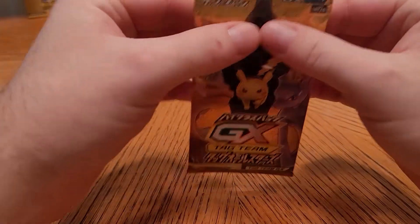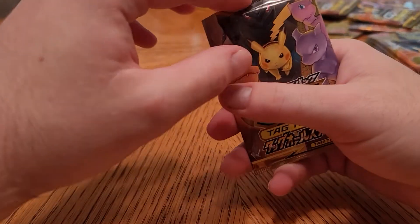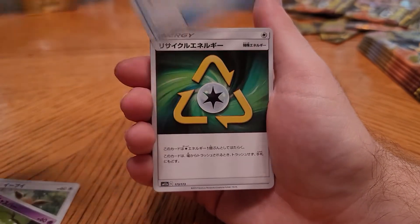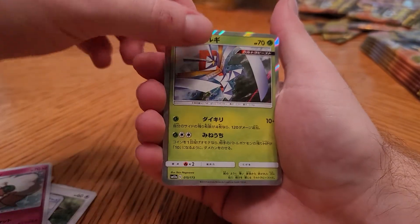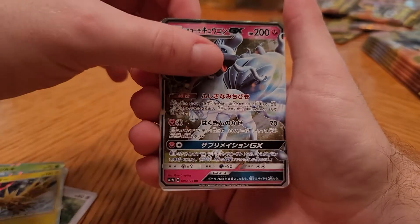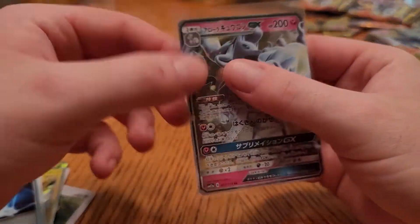Still no prism card, still no secret rare, still no god pack. I think we got mostly all of the GX's from the set though, if not all. Litten, Eevee, whatever your name is — sorry. Trainers, energy, hollow, hollow Zapdos — very awesome artwork. Alolan Ninetales — that I feel like doesn't get enough love. And that is that. I mean come on man, you gotta love this card. Fairy too — it's actually really sick that they made it a fairy.